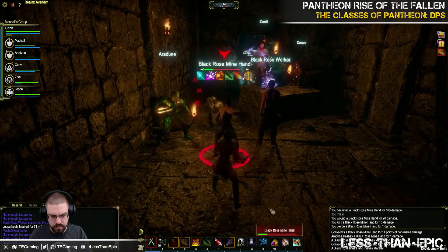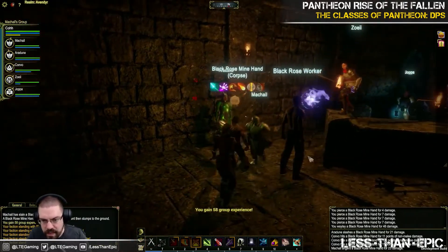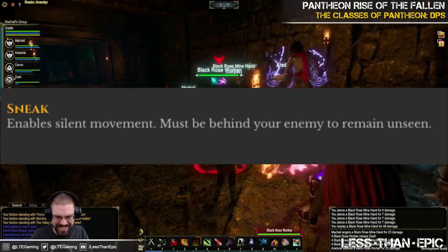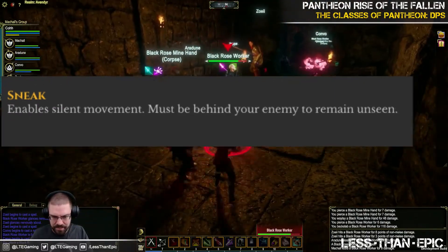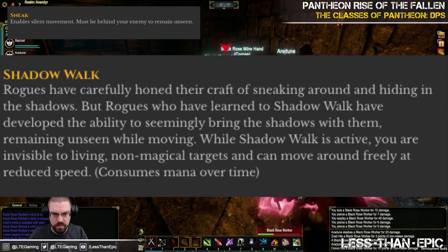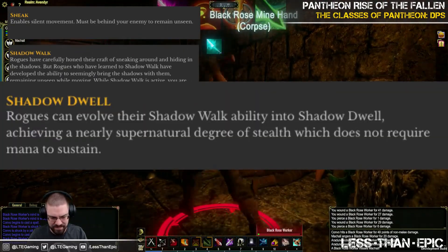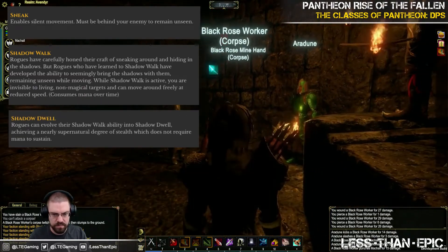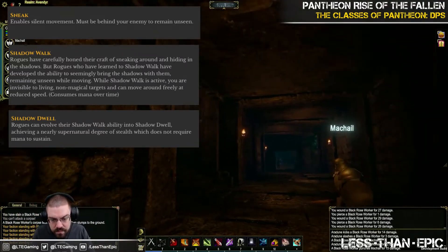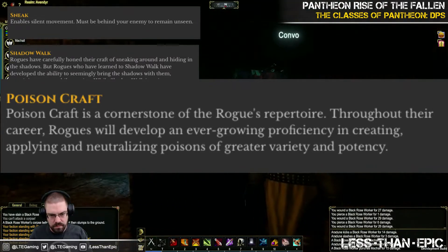Is this a rogue that we're used to, or are they much cooler? Well, to start off, this class does in fact have stealth and invisibility. In Pantheon, stealth is called Sneak and enables silent movement when behind an enemy. Invisibility comes in a couple of flavors: the first being Shadow Walk, which consumes mana over time, and Shadow Dwell, which requires you to evolve your Shadow Walk so it no longer costs mana over time.